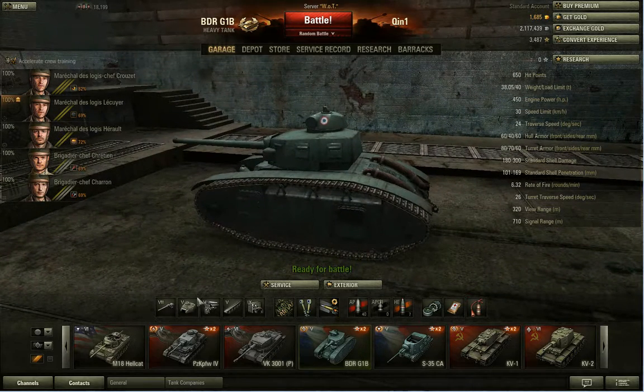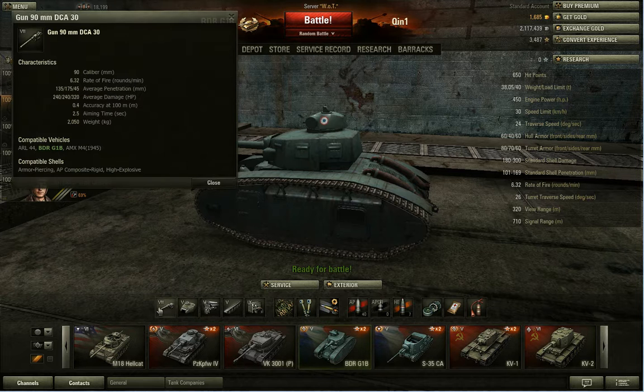What makes this vehicle great is this gun — the 90mm DCA30. It has 130 penetration, 240 damage rating, accuracy of .4, and aiming time of 2.5 seconds. This gun is very powerful for its tier — it's a tier 7 gun.